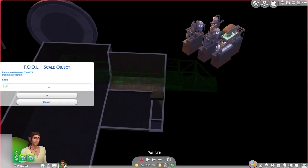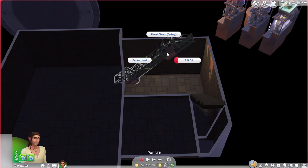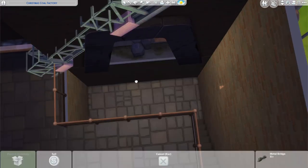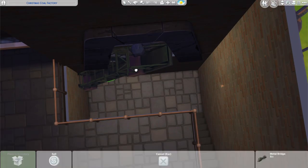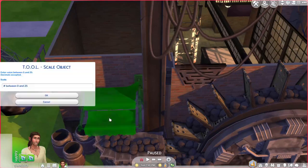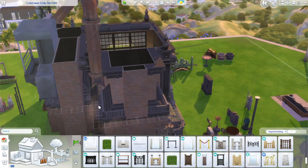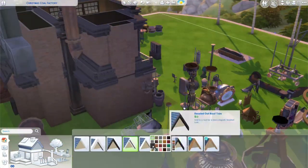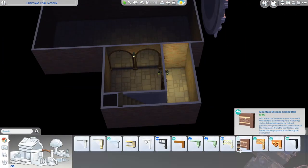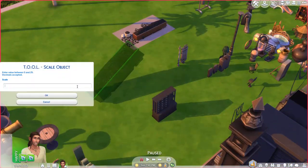The trims around the edge of the building were giving me so many glitches, and even in the final result there were some. Here I'm trying to create a coal chute that goes down into the basement. At first I used debug base game bridges — I love the green finish and they can be rotated, which most bridges cannot. But I ended up changing it because I'd have needed too many objects to hide the parts showing through.